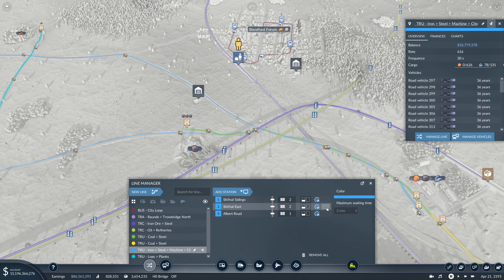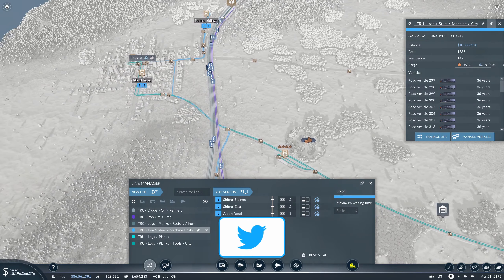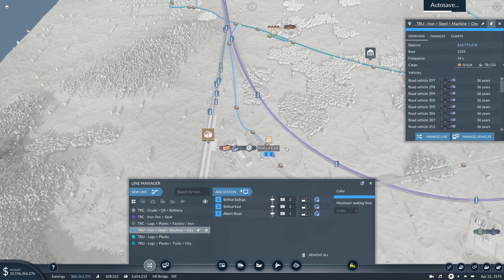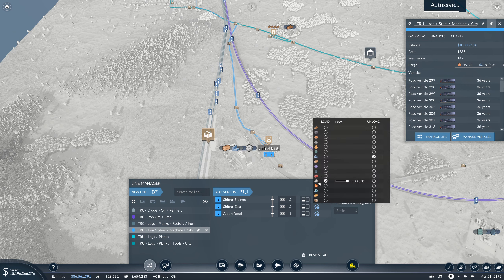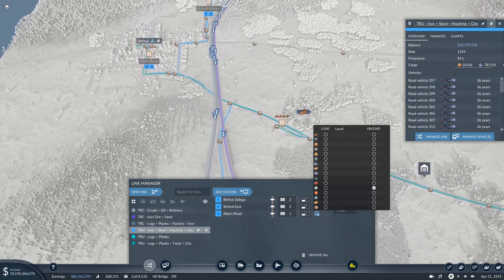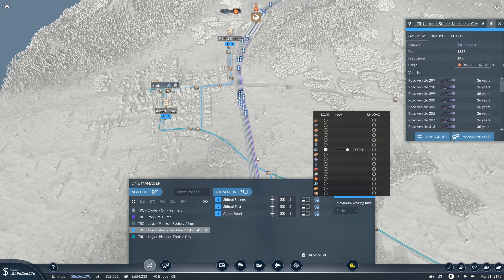And there we go — look at the rate of the line now: 1,335! Then we go... I wish we had come through here so I could use the same train. So we go here and unload steel and load machines, and then finally in the city we unload those machines — I have to check if we have enough. And then back there where we load steel.